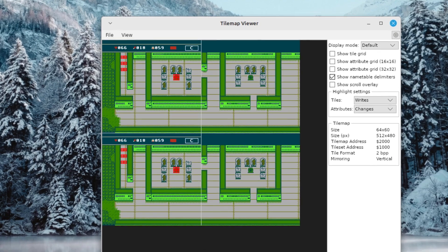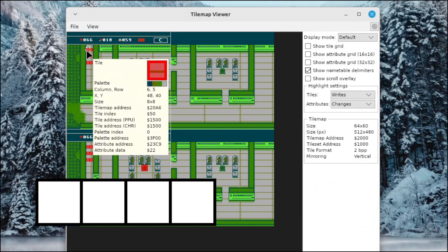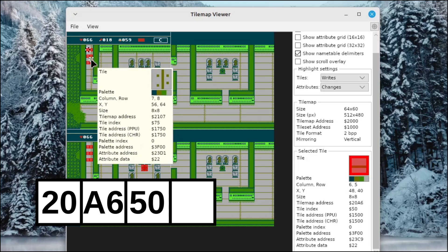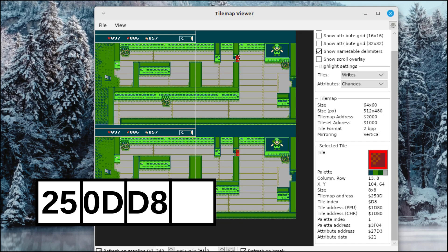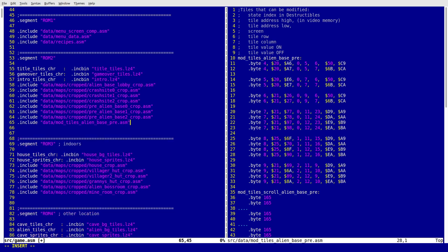I also decided to rename the destructible tile system to a modifiable tile system, since the tiles aren't necessarily destroyed anymore. To save space in my modifiable tile buffer, I decided to use four bytes for two tiles, since most objects like doors or rocks consist of more than one tile. I save the address of the first tile into the first two bytes, then use the remaining two bytes for the two adjacent tile values. I also moved the modifiable tile data from the main bank to the banks where the maps were located.